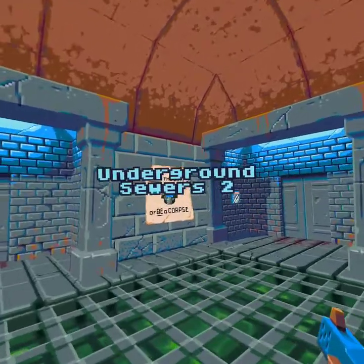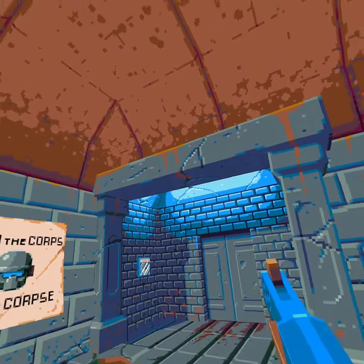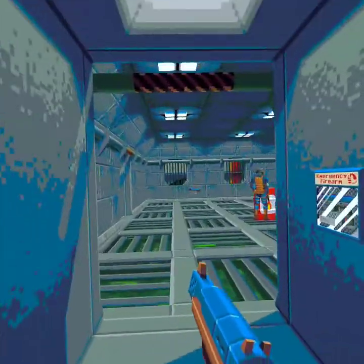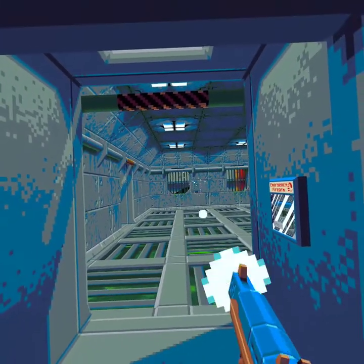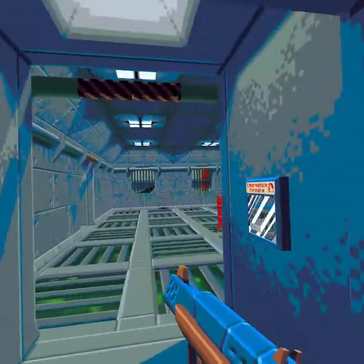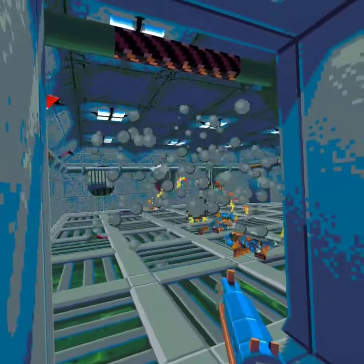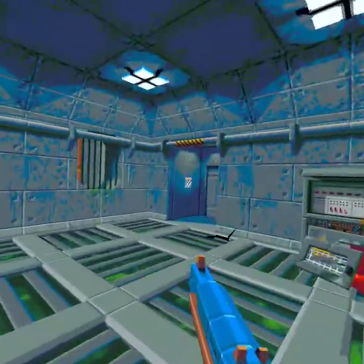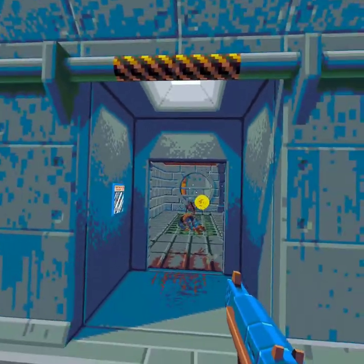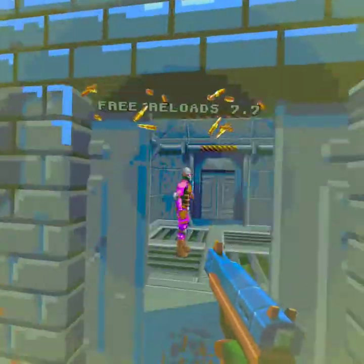Now we're on Sewers 2. There are always two levels of the same type, but the second level is always the more difficult one. We've got drones now, so you want to try to get rid of those drones first because they will come at you. You can also use exploding barrels — anything that explodes, try to hit those and they'll do the damage for you. With the auto-reload mutation, your weapon reloads automatically.